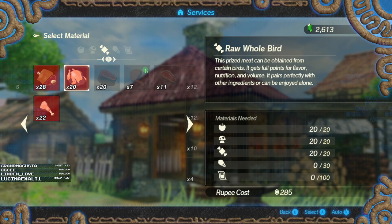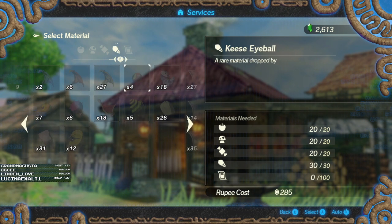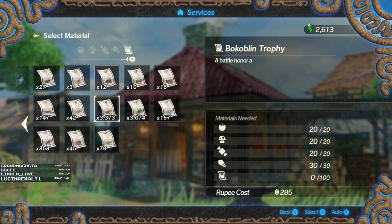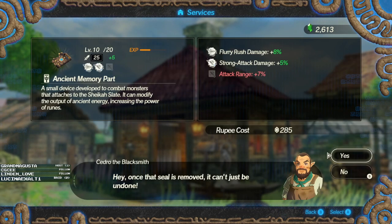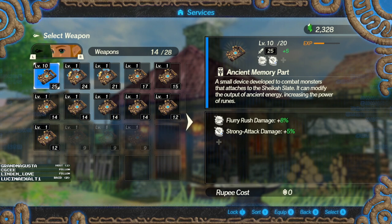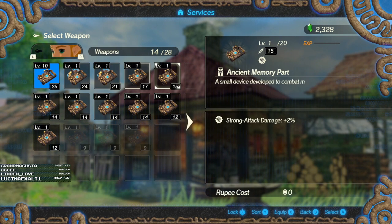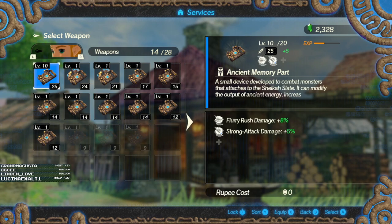That's not bad, I can live with that. We need these - yeah, that's fine. We need contracts - we got 3,000 of these, that's fine. Confirm. We're gonna lose Attack Range 7 - oh, that's so useful, but that's okay. We got Strong Attack Damage 5 and Flurry Rush 8.